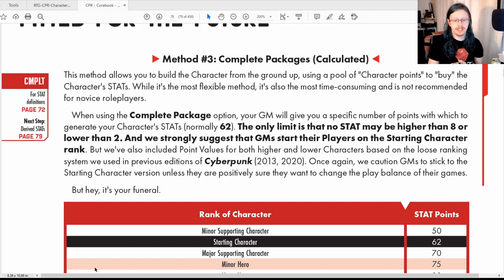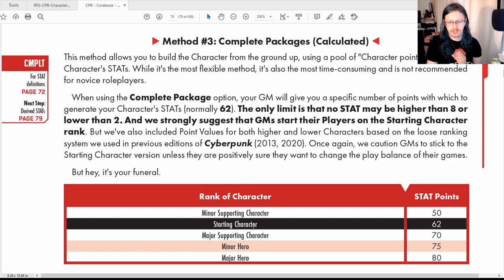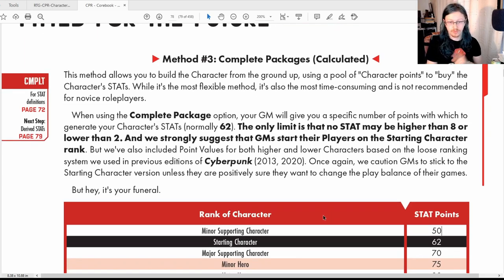Something the GM will need to tell you is how many stat points you start with. There's a table here showing Minor Supporting Character, Major Minor Hero, Major Hero, and so on, which dictates how many starting stat points you have. You spend these on a one-for-one basis — if you want one point in Body, you spend one stat point, and you just go through applying them however you want.